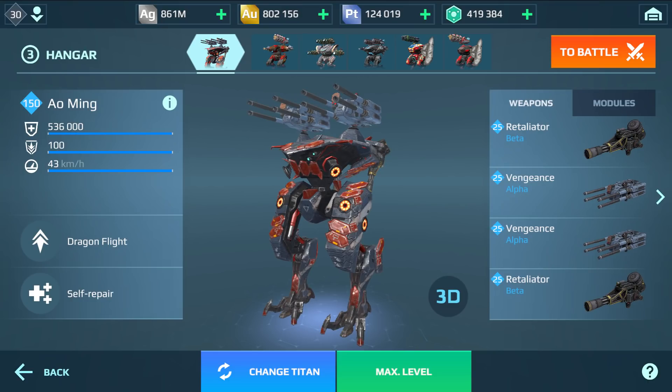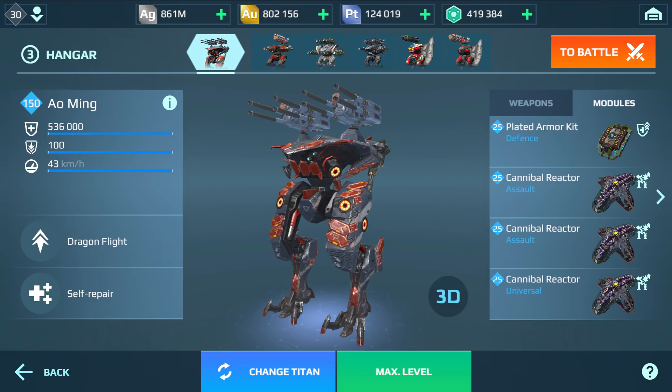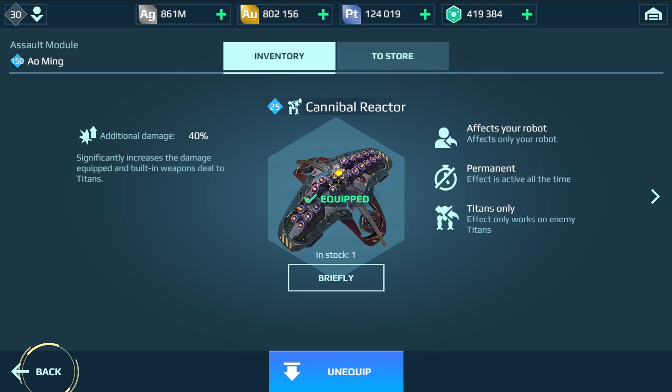Hey, what's up everyone, this is AD Gaming and welcome back to my channel. Today's video I'm gonna show you the Aoming, the machine gun Aoming, with the new Cannibal Reactor multiplied by three. This is basically like the Antimatter Reactor, but with this thing you can only do damage to enemy titans — you cannot gain the 40% extra damage versus regular robots.